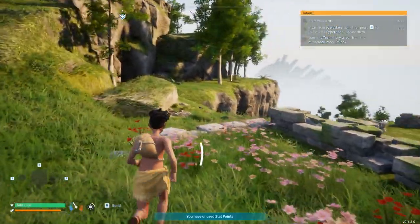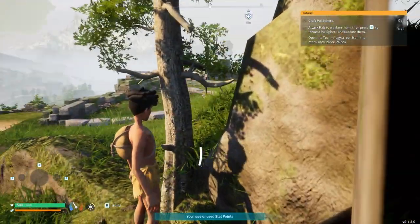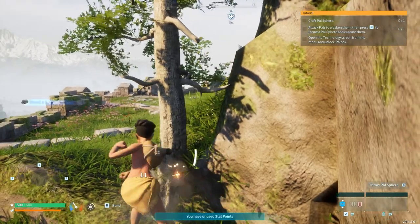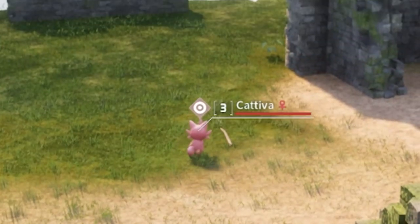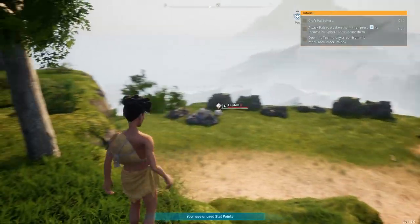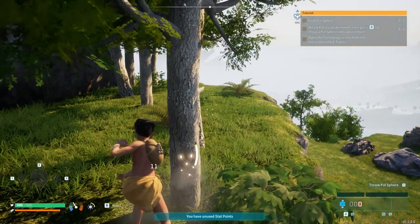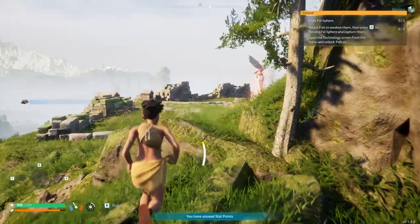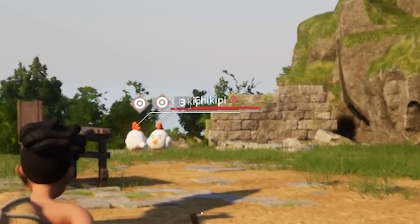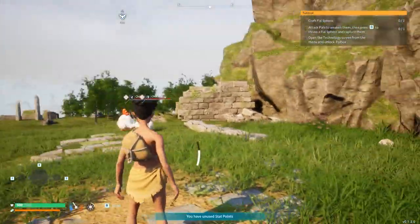Someone said if you punch trees you can get wood, so I'm gonna go ahead and do that. Go to this tree right here and whoop on it. Oh snap, we got some pals down here — Kativa, Lamb Bell, Kativa's gone though. Alright, let me get some more wood just in case. There's some pals ready for me — Chickpea! Okay, it looks like eggs.